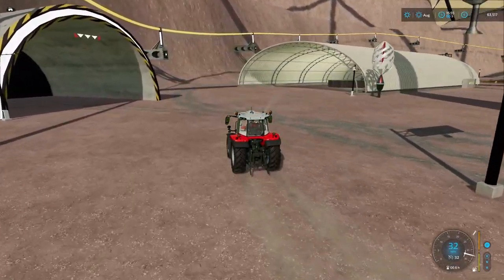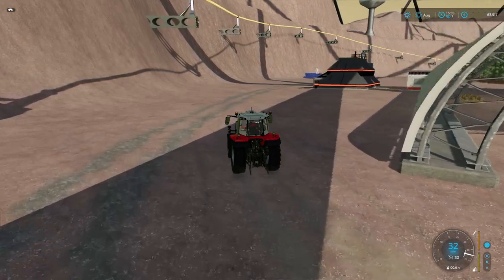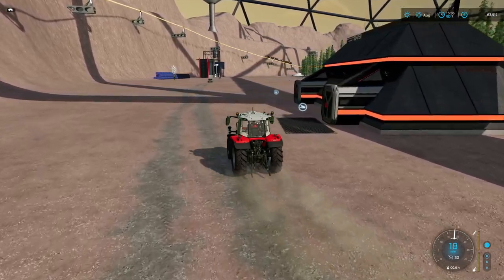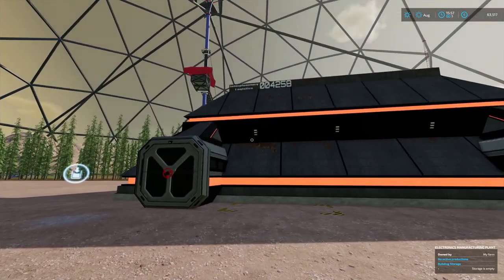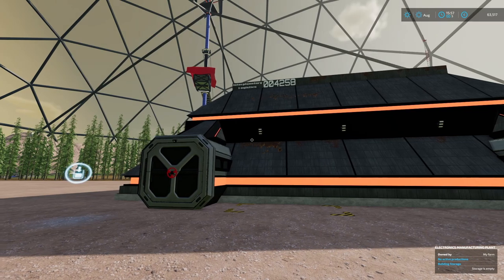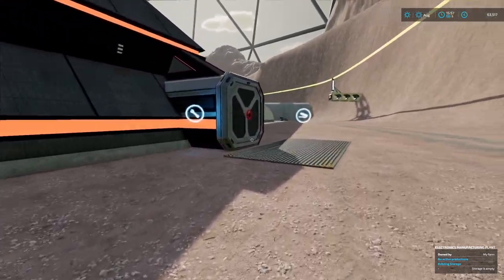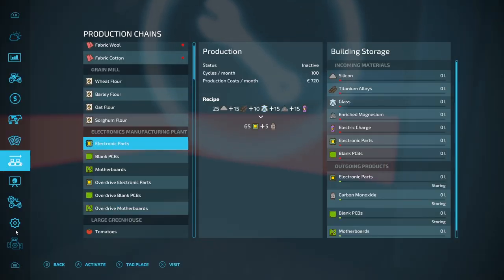Hello and welcome to this little update to the Mars 2.0 map tour that I did recently. It's just to cover a production unit that I left out, and I thought at the same time I'd take a quick look at the train. The production unit that I missed was the electronics plant or electronics factory. This is where the inputs go in, where the stock comes out, and over here we can make electronic parts, blank PCBs, motherboards — and of course you've got overdrive on those as well.